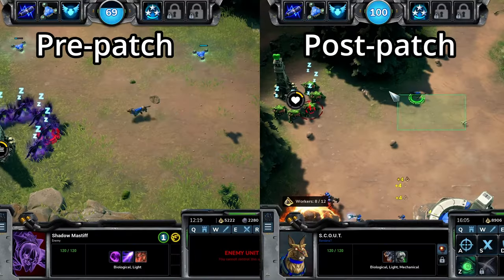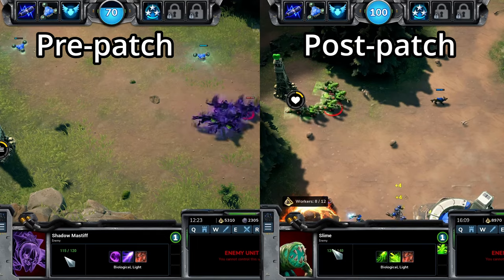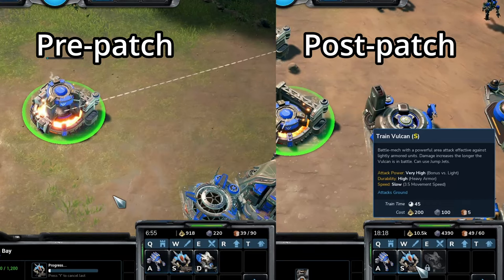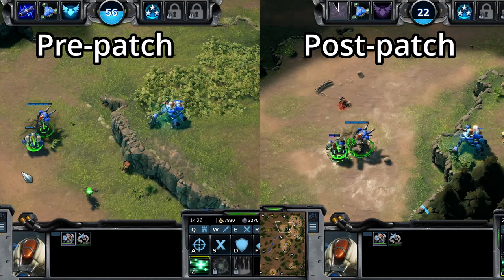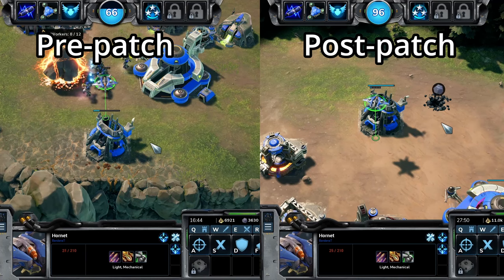We'll move on to Vanguard changes. Vanguard has generally seen less changes than the other two races. Scouts have had their damage increased against creep camps — they now have a bonus plus 5 vs creeps. Vulcans have seen a Therium cost reduction, reducing their total cost from 200 Lumini and 125 Therium to 200 Lumini and 100 Therium. Atlases have seen their weapon missile speed increased from 12 to 18, which should mean that Atlas shots are harder to dodge. All air units' return to hangar heal rate has been increased from 5 health per second to 10 health per second.